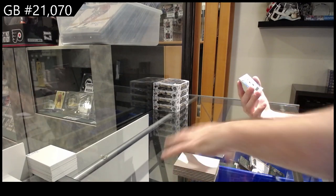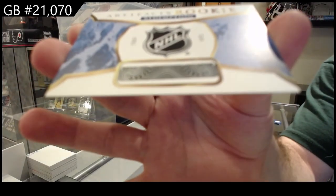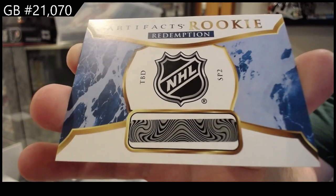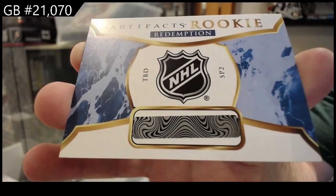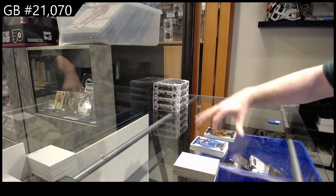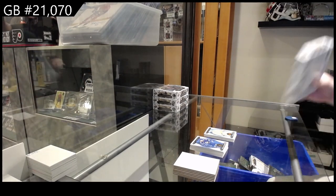A TBD rookie. SP-2. That'll be a good random to do at the end of this. Wow, SP-2 — that is one of the bigger ones you can get, obviously.